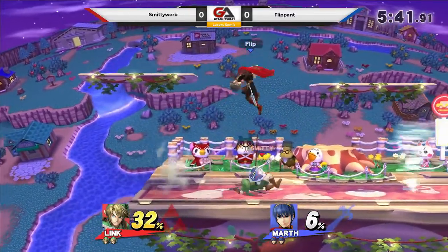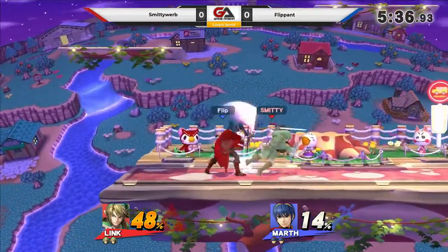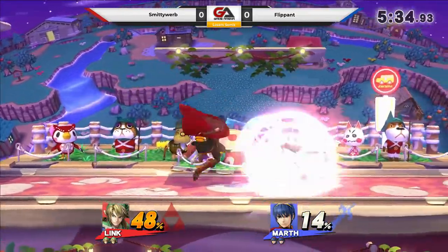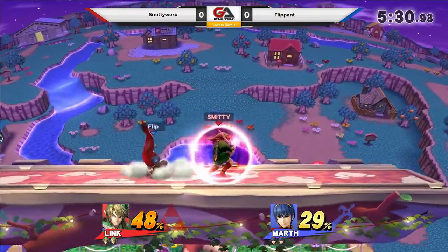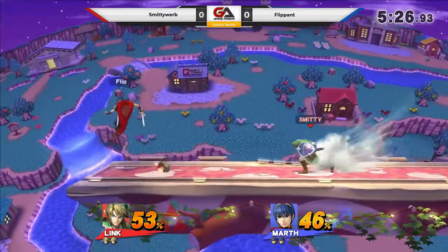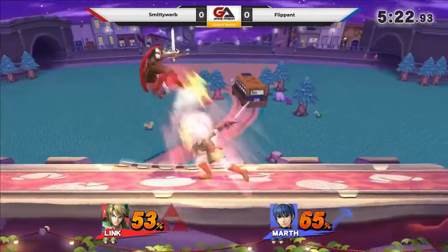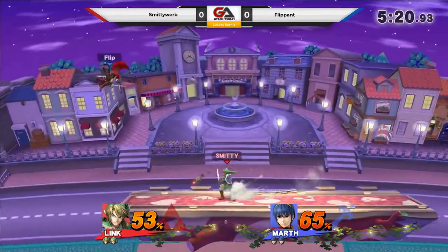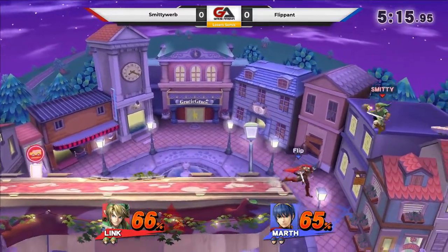He's using a lot of up airs, which makes me think he's really wanting to juggle Link in the air. That'd be a fine strategy indeed, because that's one of Smitty Orb's aims too. Tried to tip him there, but that's not happening yet. Smitty's just trying to keep him out. Second hit of a side smash, waiting on the air dodge there. Called out the tether grab and just waited for it.